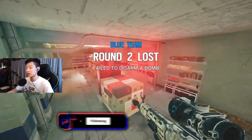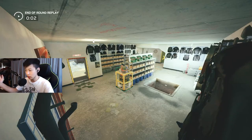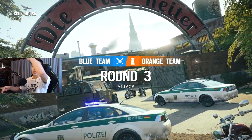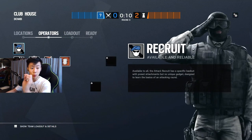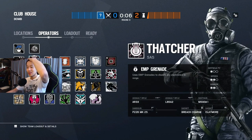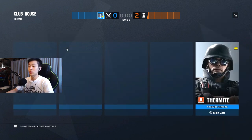Once you get those picks, you have numbers and it's a lot easier to execute on a bomb site. That's basically how I attack Clubhouse — it works as long as you have good communication. It gets a lot easier the more you play. I'm not going to go over Bar and Stock Room because honestly, if you're defending that you should already have a team set up for it.